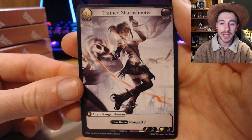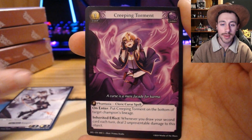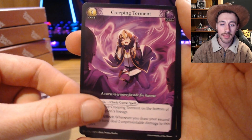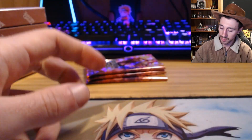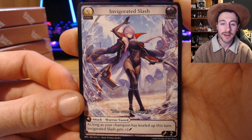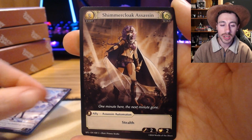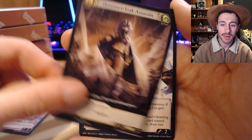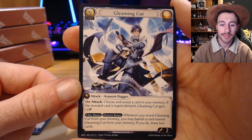Next up: Trained Sharpshooter, Creeping Torment, and a Spell Shield Wind. Next pack: Invigorated Slash, Shimmer Cloak Assassin, followed by Gleaming Cut — nice.